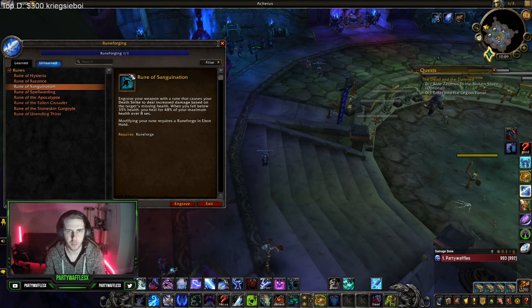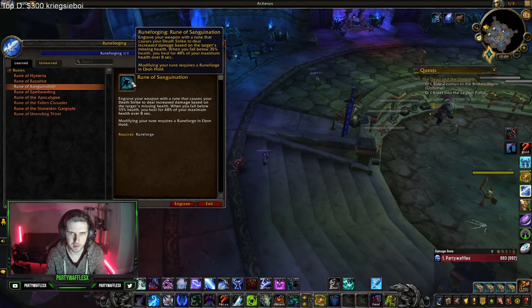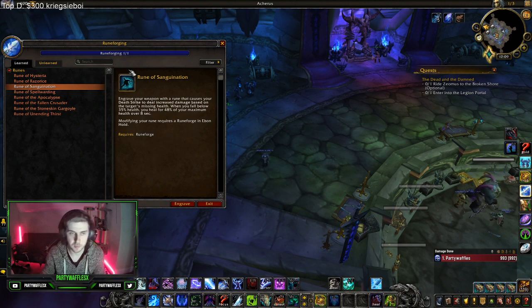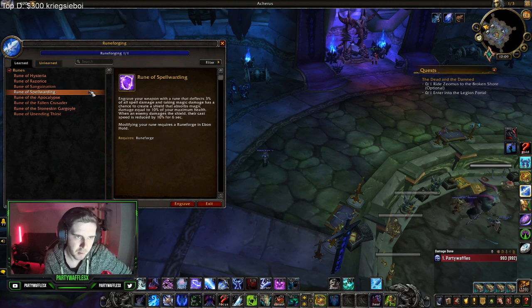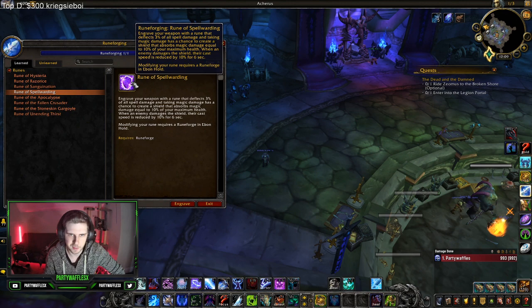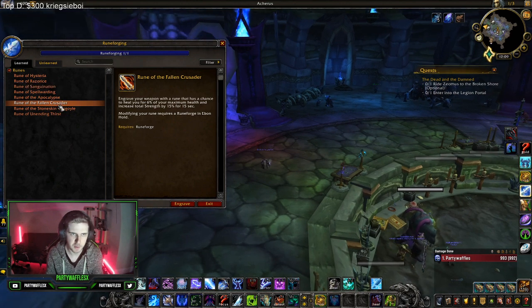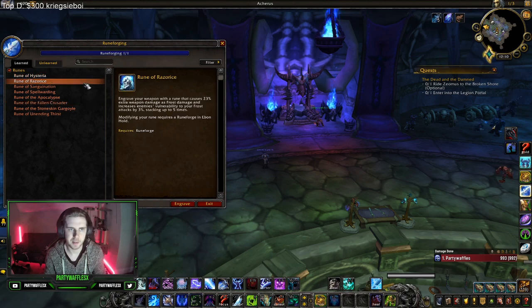For the defensive rune forges: Rune of Sanguination heals you for 50% of your health if you fall to 35% — useful if you're playing double DPS in 2v2. Spell Warding: if you have multiple weapons, you could throw this on one for fighting double caster. But those are min-maxing and you don't really have to do that. I've just been using Fallen Crusader every single game and having great success.